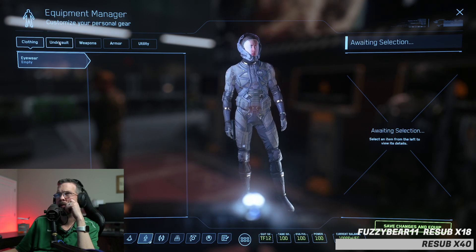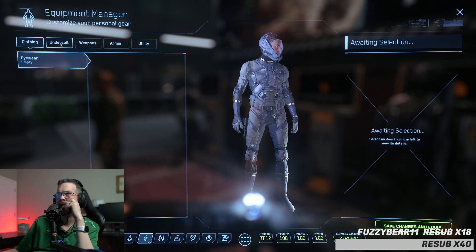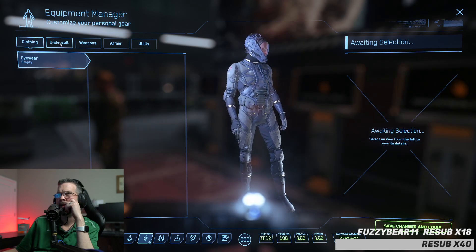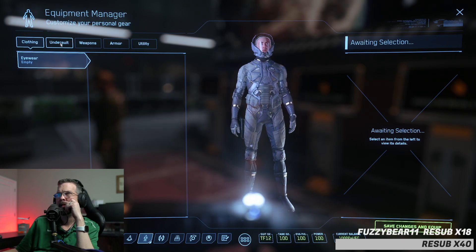It comes with a helmet, so you can breathe. There is a bug just so you know — you won't always want to take your helmet off because certain areas, even inside a space station, will think it's out in space and your character will start choking because there's no air. So just always leave your helmet on for the most part.